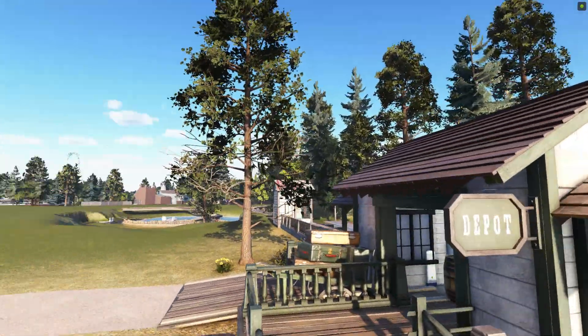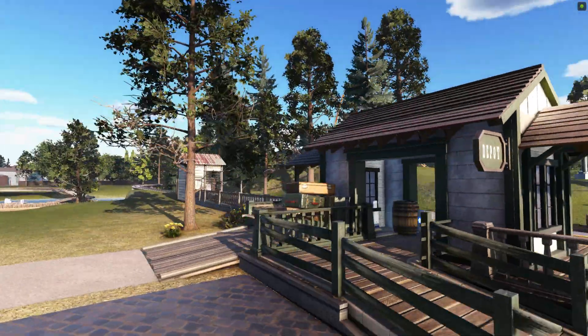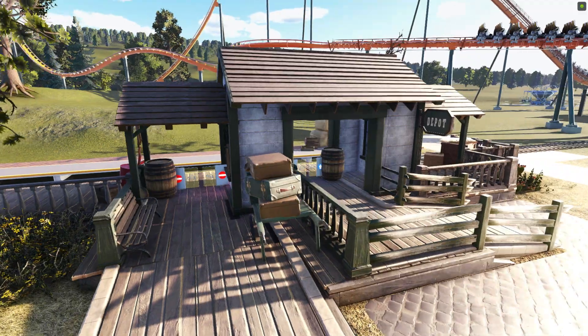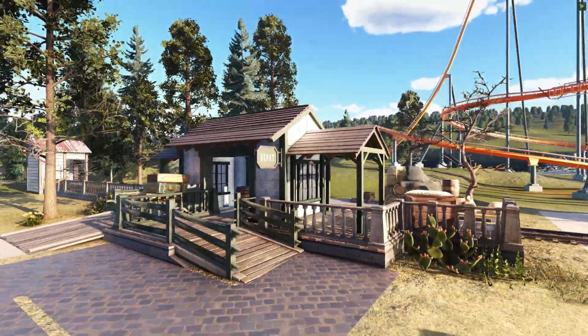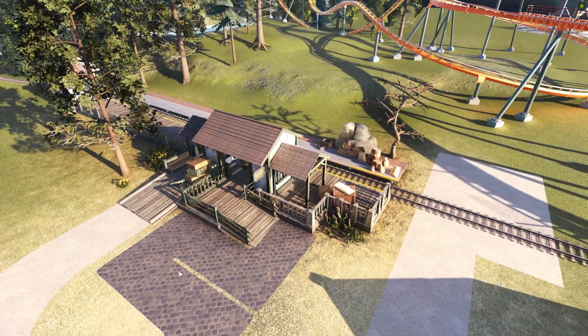Here is our wild west depot, complete with a sign that says Deep Depot. I threw this luggage thing in here — loving that. These little details really help and it feels theme-parky. I am not loving the queue, though. I don't know what I'm going to do with that. I hate the train queues in this game — they don't feel right. Maybe I haven't been to enough theme parks with trains.